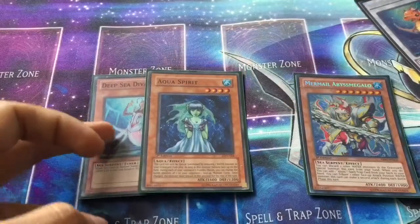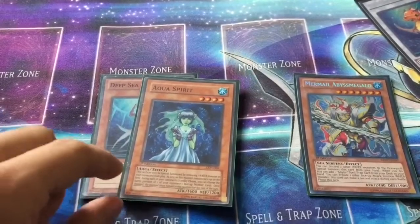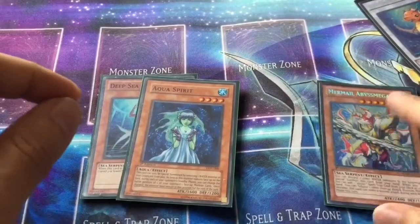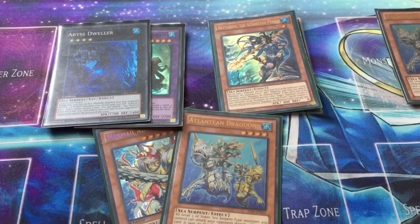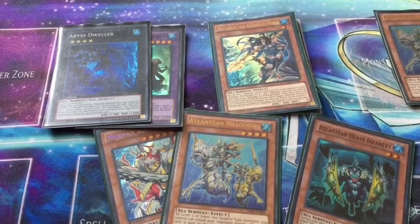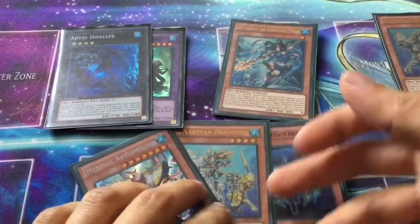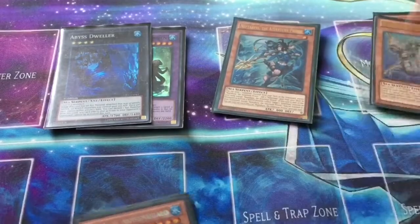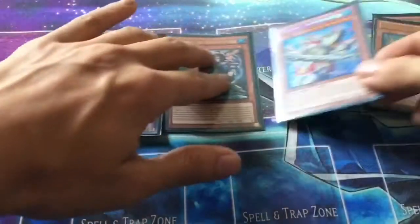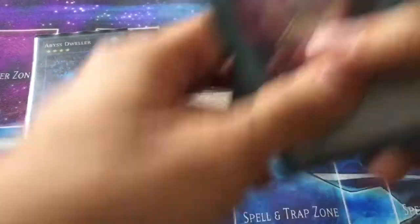So for this combo, all you need is Deep Sea Diva and Aqua Spirit in your hand, and one copy of any Water Monster you want in your graveyard, just so you can banish it. This play allows you to go for an instant Trishula. So you summon Deep Sea Diva, Special Summon Atlantean Marksman, and then you can banish the Mermail to Special Summon Aqua Spirit. 4 plus 3 plus 2 — Synchro Summon for 9 and enter Trishula, Dragon of the Ice Barrier. Very clean and simple play.